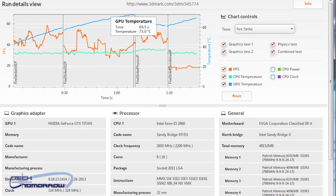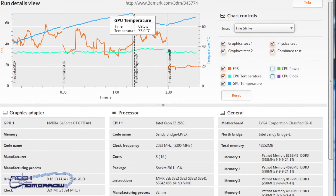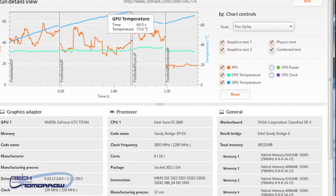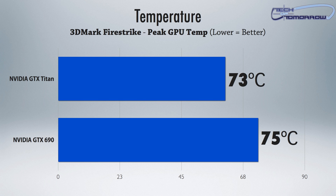Now, let's talk about temperatures. When we ran the Fire Strike demo at its highest temperature rating, we can see that there was a two degrees difference between the 690 and the Titan, with the 690 being two degrees hotter, which really isn't surprising since it is a dual GPU card.